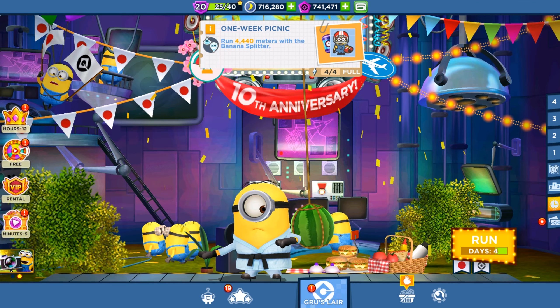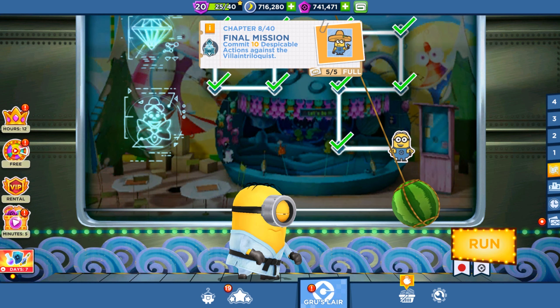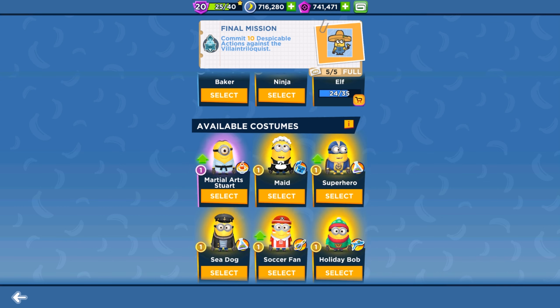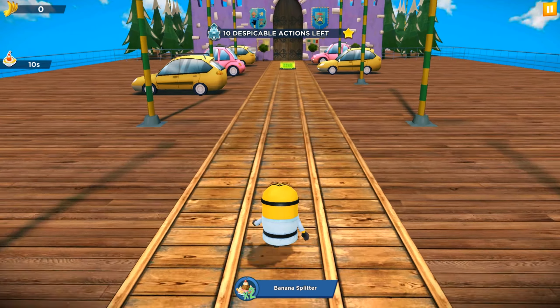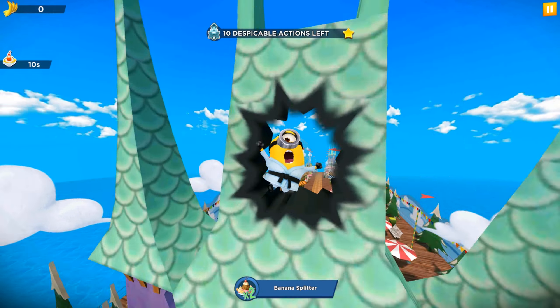Hey guys, welcome back to Game. Today we are playing a new version of Minion Rush, and we are going to fight against Villain Triloquist with our freshly unlocked character. It's the Martial Arts Stuart Minion, so let's run and throw some jack-in-the-boxes at the boss Villain Triloquist in Super Silly Fun Land.